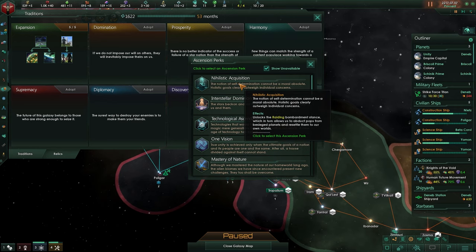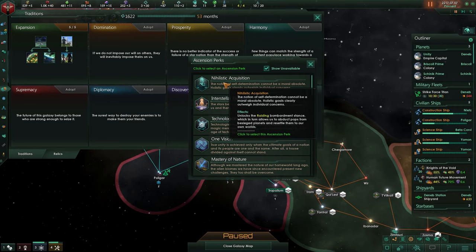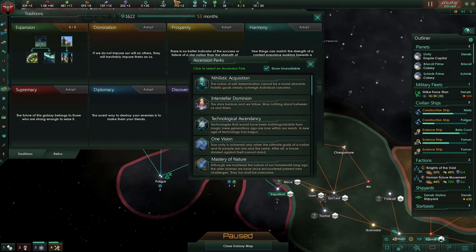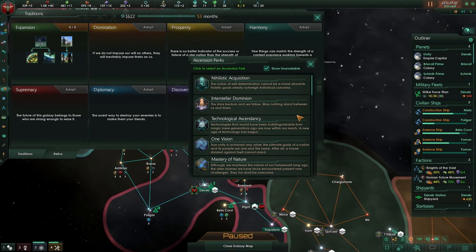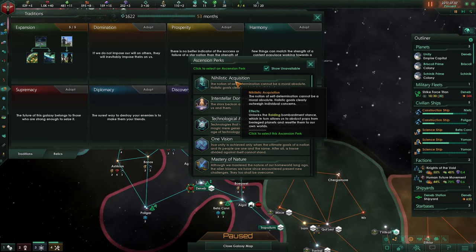Let's go over these ascension perks. This first one will allow you to raid, and by raiding it means that you're going to be stealing away population, which will then be placed on your planets.